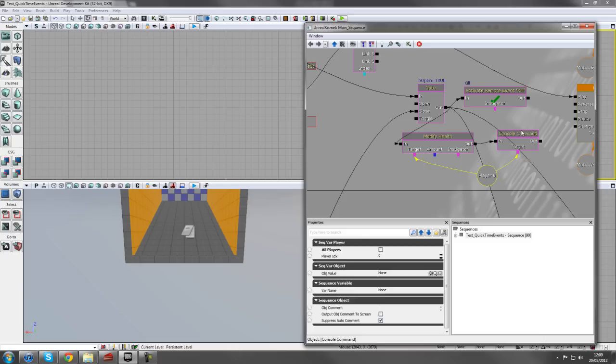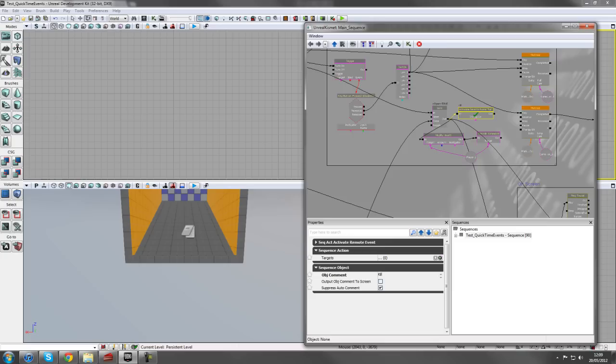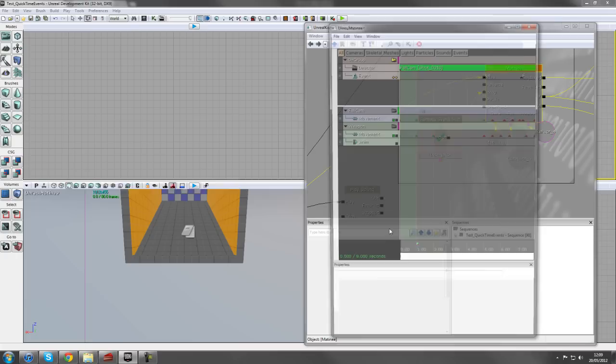Killing the player gives crushed damage - however much damage you want - using a Player Variable, then opens another level using the Console Command 'open level_one' to replay the level. I've also got a Remote Event here - hold R and left-click to add one - which saves on wires. It hooks all the way back up to stop the Fall Cam matinee at the kill point, so it doesn't keep playing after the player dies.